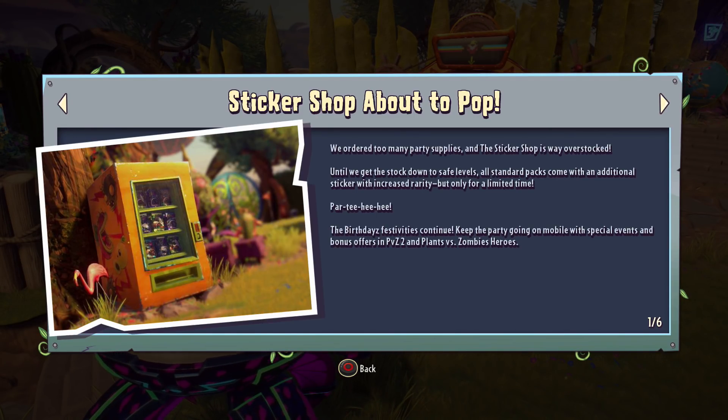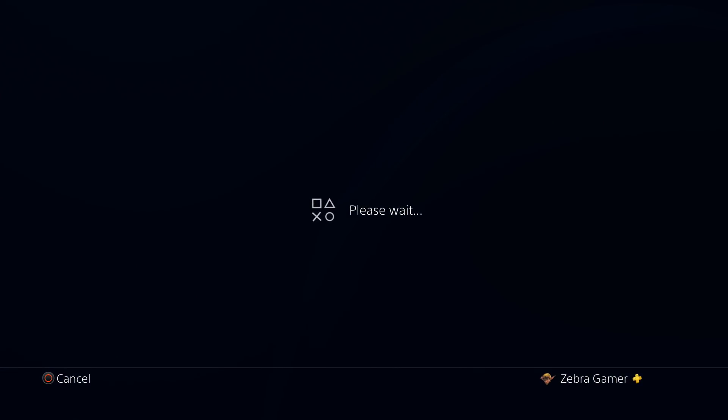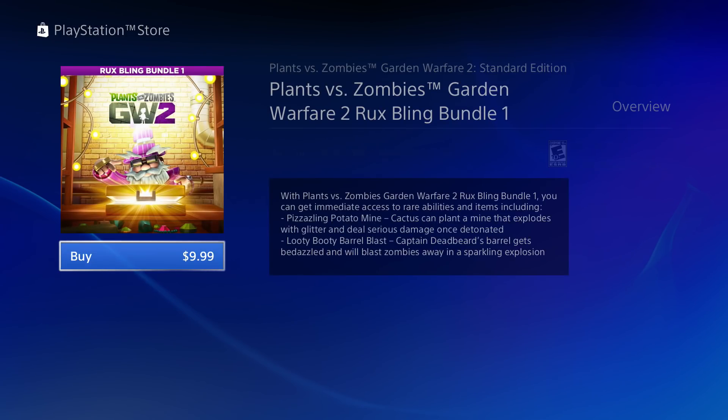The main focus of today's episode is a brand new bundle — the Rux Bling Bundle 1. Stroll into the backyard battleground in supreme style with the Rux Bling Bundle 1, which contains two exclusive Rux abilities and one Rux exclusive legendary hat. These are items you can only get through Rux — you can't get them through sticker packs or Mystery Portal chests.